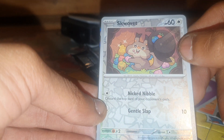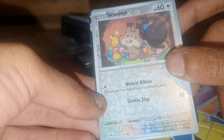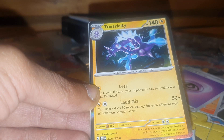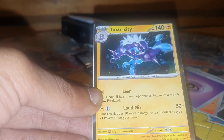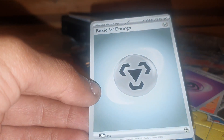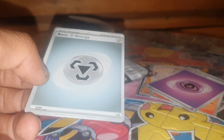Then we have Snom up next with 60 health points, Normal type Pokemon, Pokedex entry 819, the Cheeky Pokemon, with moves Gentle Slap and Nicked Nibble — 178 out of 197. Toxtricity is our pull for today: 140 health points, Electric type Pokemon, Pokedex entry 849, the Punk Pokemon, with moves Leer and Loud Mix — 72 out of 197. The final card is a Steel basic type energy.